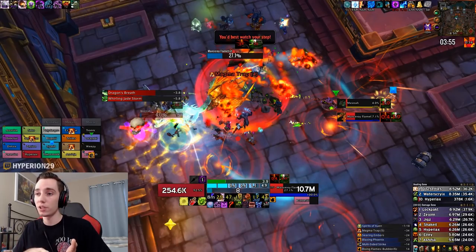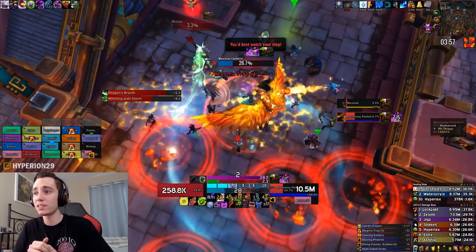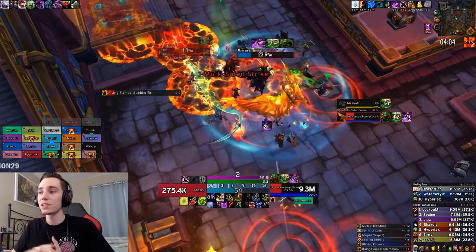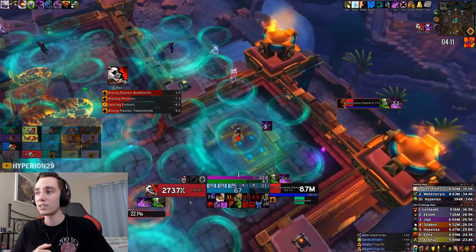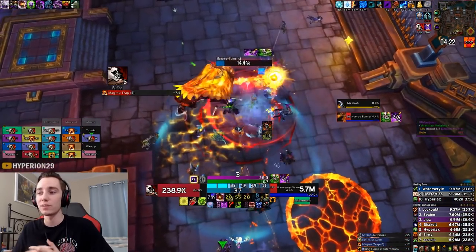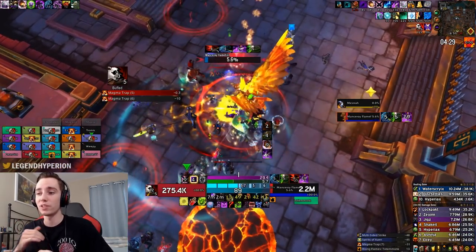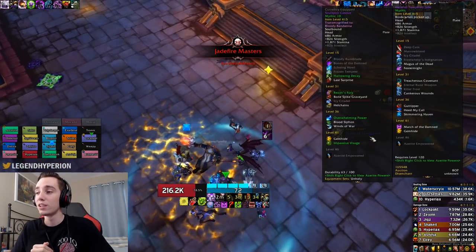If the second boss was at, say, 10% or 15% HP, it would probably be better to just kill Mestre and finish off the other boss without dealing with extra strikes, since the time in the air doing the multi-sided strike would be wasted DPS time. But since the second boss is still at pretty high HP, I swap to it. Mestre's HP essentially stops as everyone swaps off her. We do the multi-sided strike and the other boss is still at about 20% HP, so I'm going to get maybe 20 seconds of damage out of 30 seconds that the buff lasts — not a bad deal.